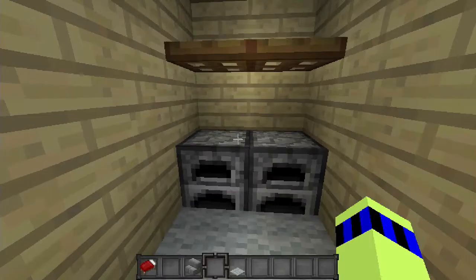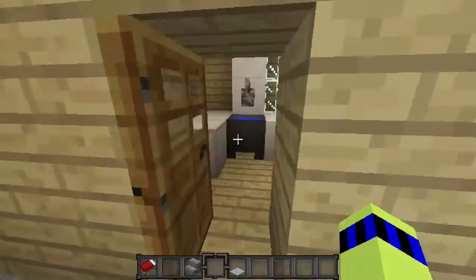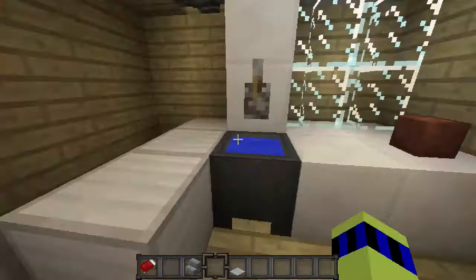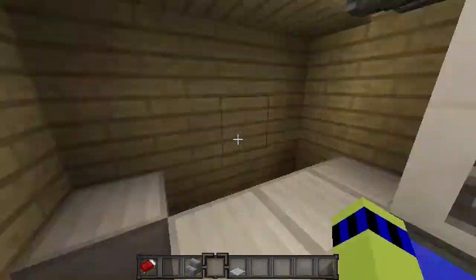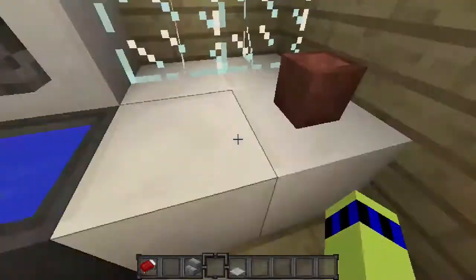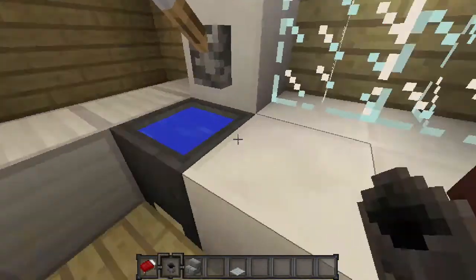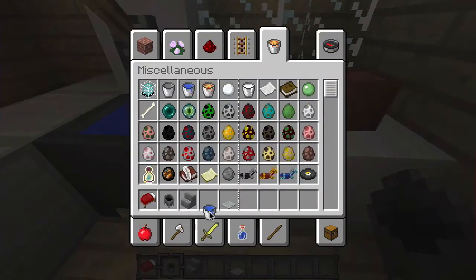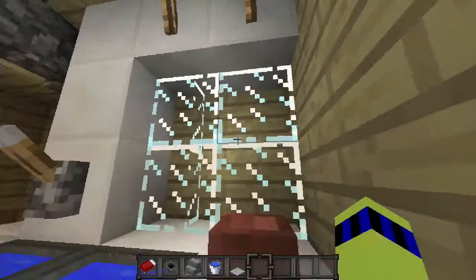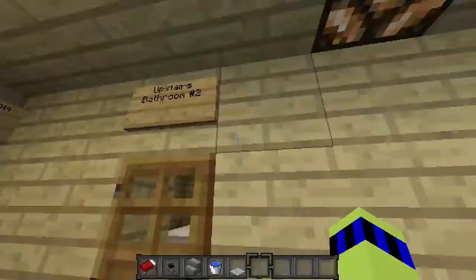Next we have our laundry room, which is where we do the laundry, just like that. And then this is our upstairs bathroom number two. The first one was my mom's, and this one's just the one across from my room. This is supposed to be the sink right here — this little flower pot — and it's kind of off actually. This is our sink, this is our toilet with the flushing lever, our mirror, our lights, and this is supposed to be the shower.